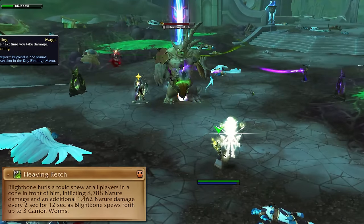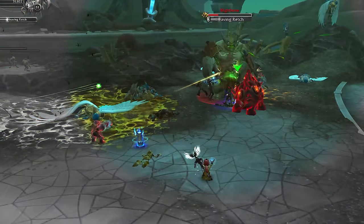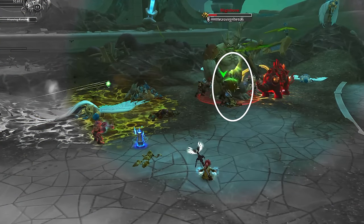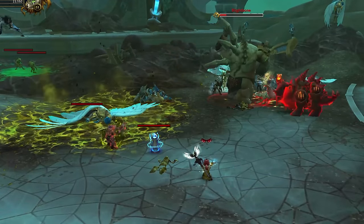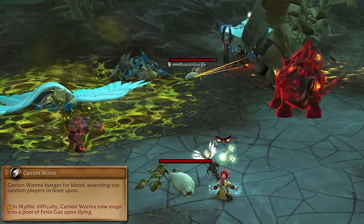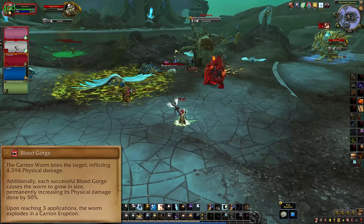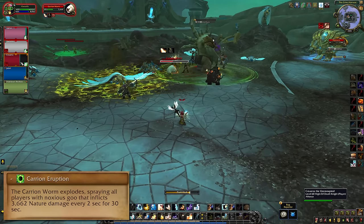Heaving Wretch will target a player with an overhead arrow and then spray a frontal cone at them. The cone will follow them if they move, so just stay spread enough that only one person eats the cone — do not run it into your friends. After the spray, worm adds will spawn and start fixating players. If a worm bites you, it's gonna get the Blood Gorge buff, and if they get three stacks of that, they explode.